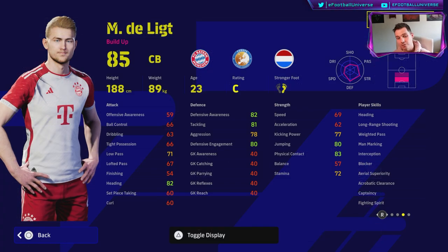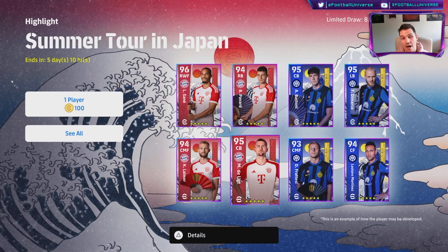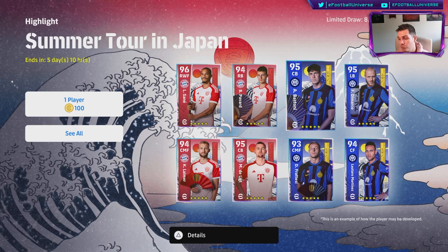That's it for this one — I'll keep it short and sweet. I will be having a full gameplay review to show you exactly what I'm talking about with De Ligt and why this card is pretty decent. It's probably the pick of the Japan Summer Tour cards, as a few of them are disappointing. He is very similar to Bastoni — let me know if you want another training guide, but for now that is it. Peace.